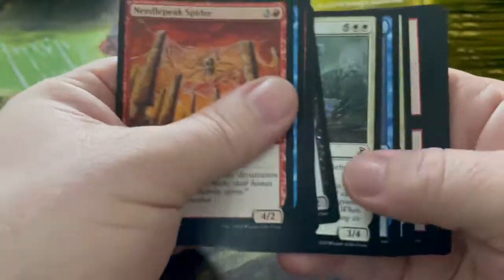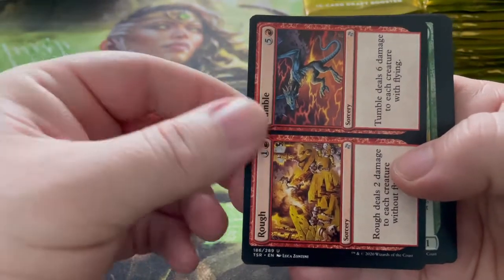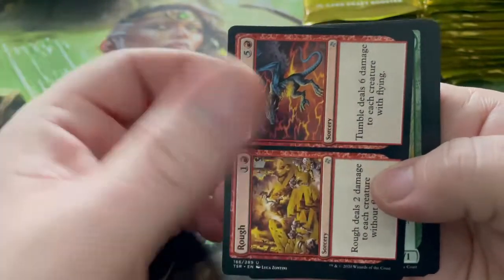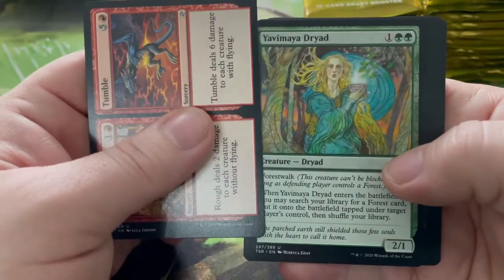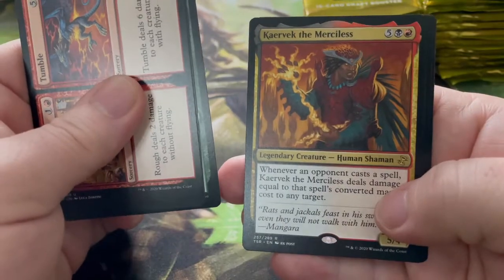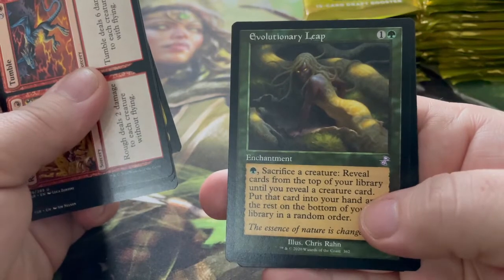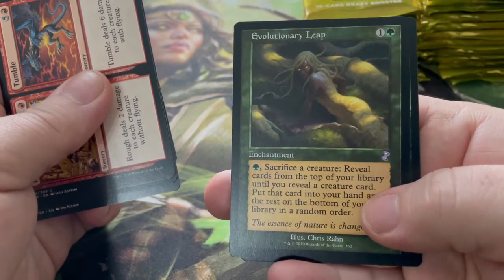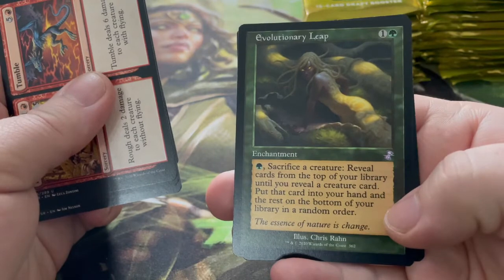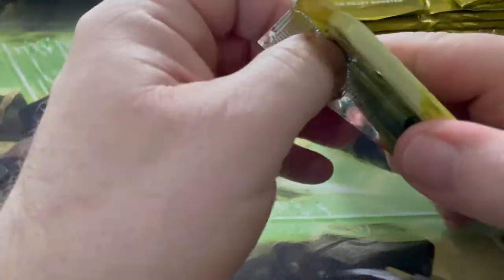Let's see what else we can find. Let's skip through to our uncommons. I'm not a huge fan of these double-faced cards — I like having the two options, but it's just the way they're laid out. In My Domain, Dryad, Keen Sense, and Kaervek the Merciless — this was one of the commanders in the Command Zone. Evolutionary Leap — sacrifice a creature, reveal cards from the top of your library until you reveal a creature card, put that card into your hand and the rest on the bottom in random order.